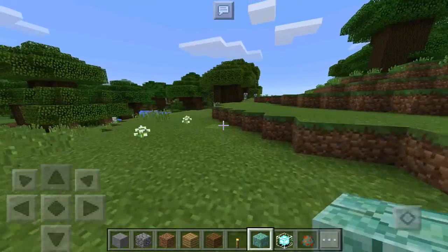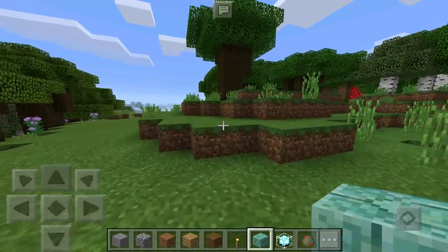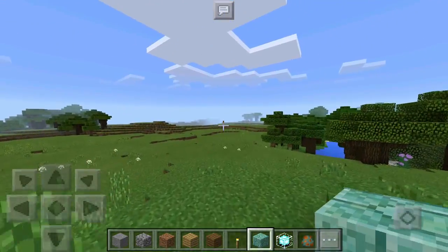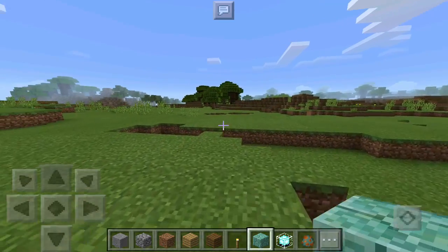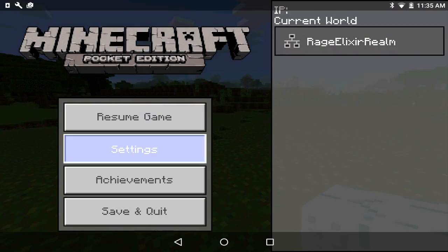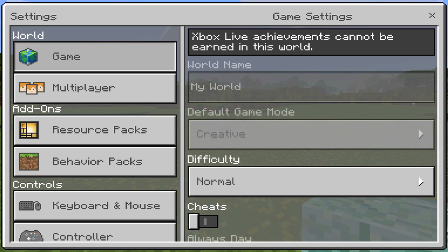We also have all the prismarine blocks that came with the new elder guardian and boss update. I can't believe it's out already — it came out so early. I'm making this video early and I'm so tired; it was such an unexpected time for this update to be released.